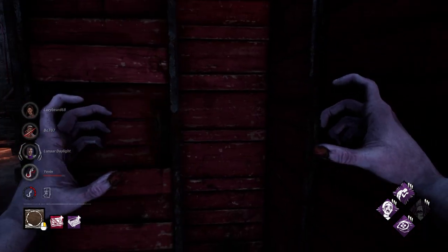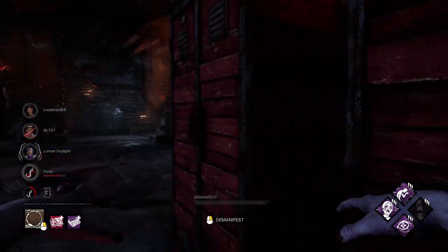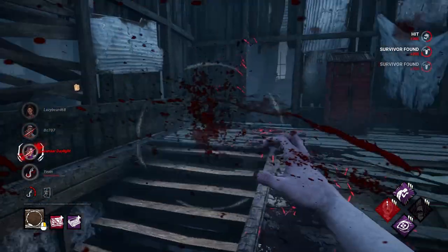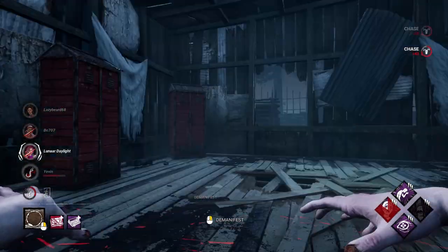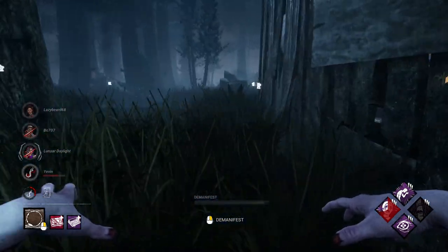Tip number eight: look all around you while you're patrolling gens. This is a great way to find survivors hiding behind trees, trash tiles, pallets, or whatever else is on the map. If you're just looking in one direction, it's super easy to get focused purely on what's straight ahead and miss a survivor hiding 90 degrees to your left.